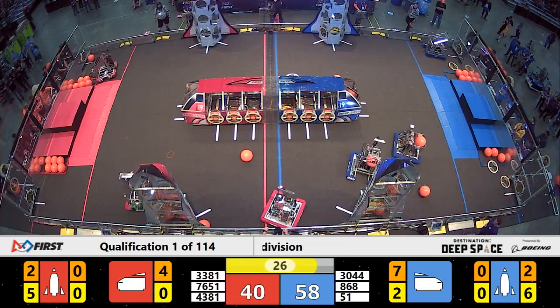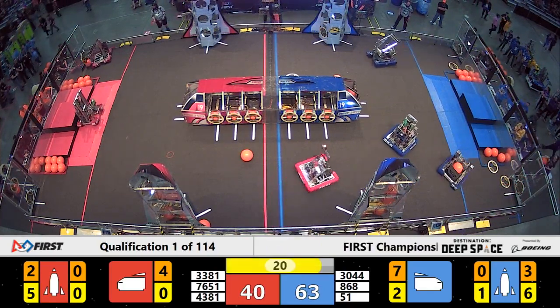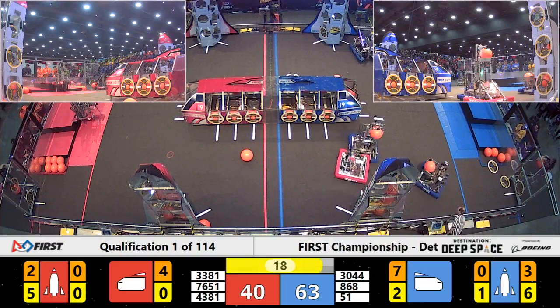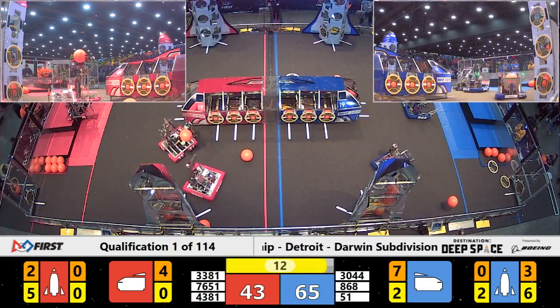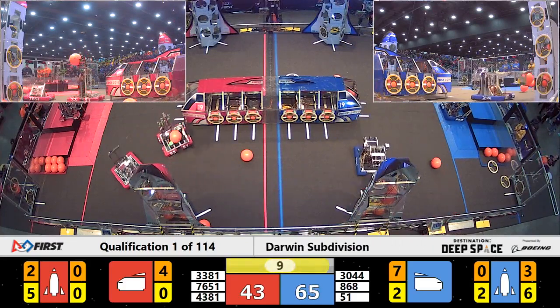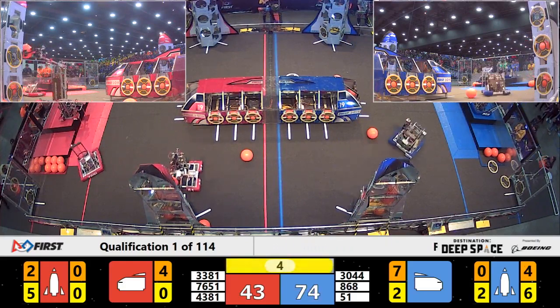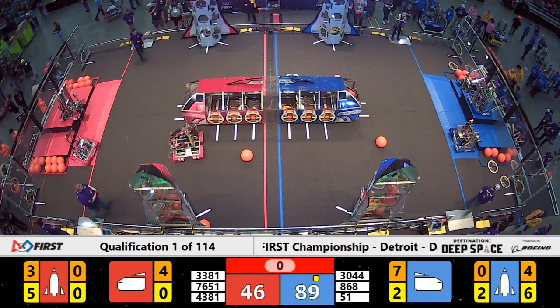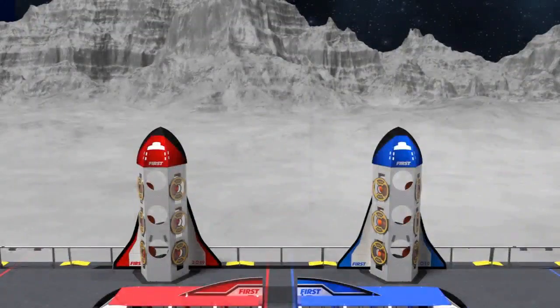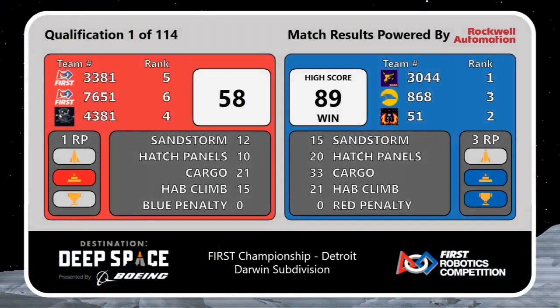Less than 30 seconds remaining — teams now beginning to think about their end-game strategy. 4381 already positioned on level one, now climbing up to level three to dock with the hab. Blue Alliance with two robots climbing onto the hab — 868 reaches up high, gets there, as does their Alliance partner. They're committed from the launch pad. Blue Alliance wins this one with a score of 89 to 58.